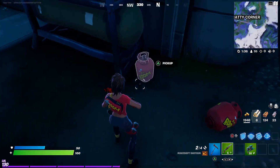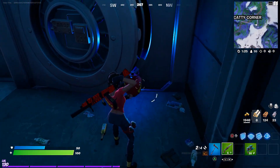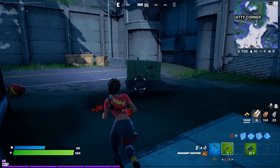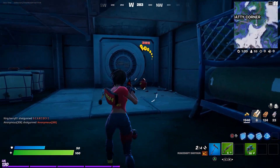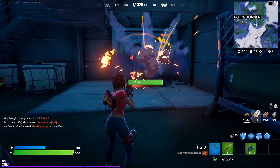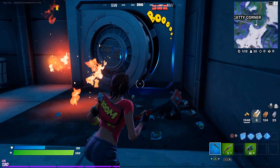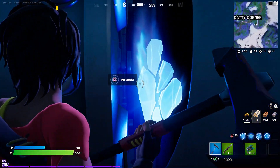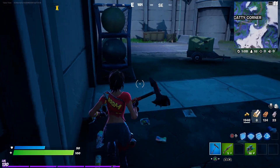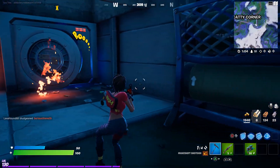Luckily, there are some boom canisters right here. You can throw these if you want, or you can drop them by hitting triangle on PS4 or PS5. Just place one right next to the door, then shoot it or pickaxe it and the vault should open. Did you see it flash? There it goes — now it's open enough that we can interact.